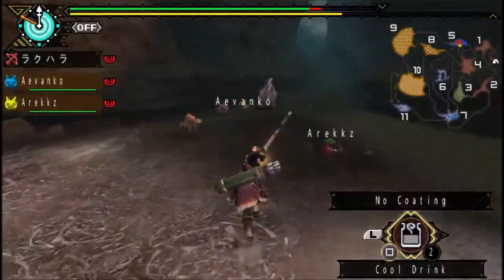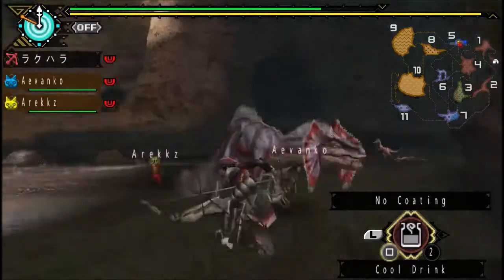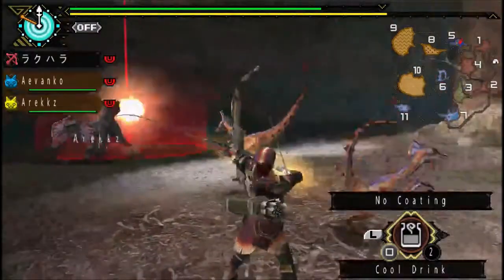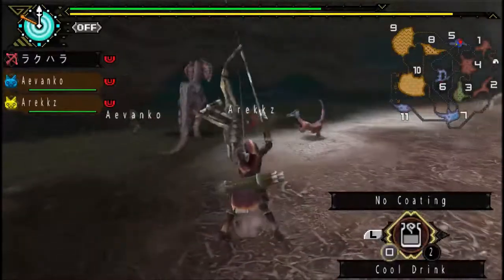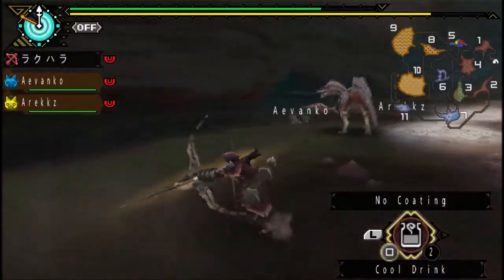Going back to the topic of his studded tail — it's not something you would really observe or notice because it's really so small. But I wonder if someday Capcom will make it such that his tail can actually deal some sort of bleed damage in higher ranks or something. Because what are those studs for anyways, if they're not to inflict more damage when he does his tail swipe?